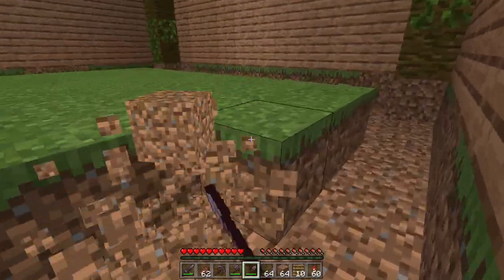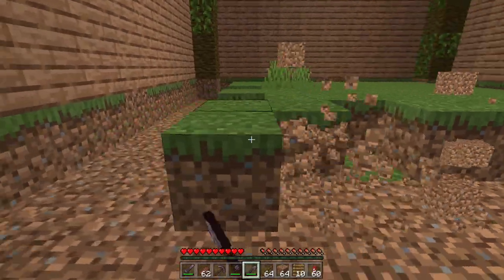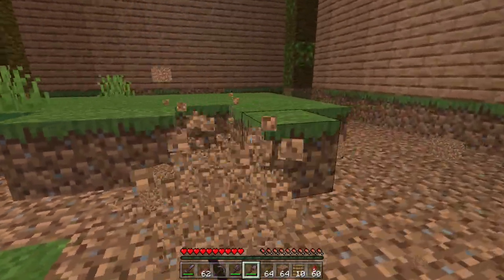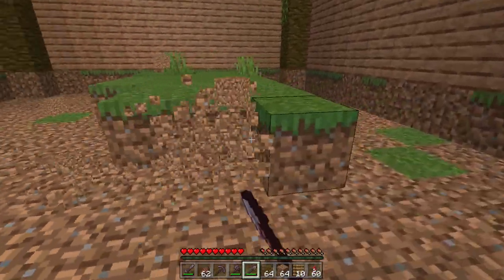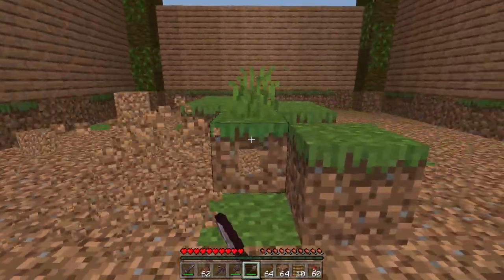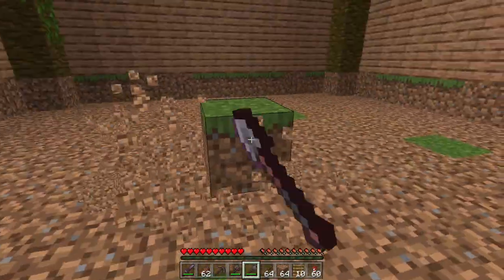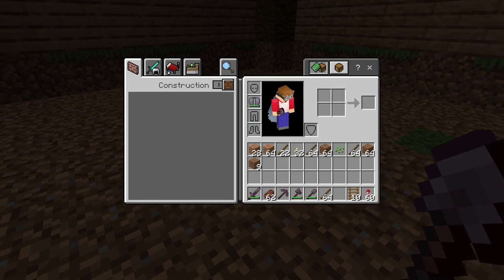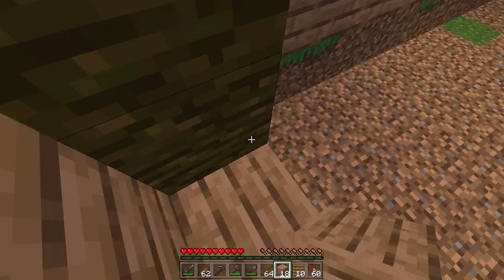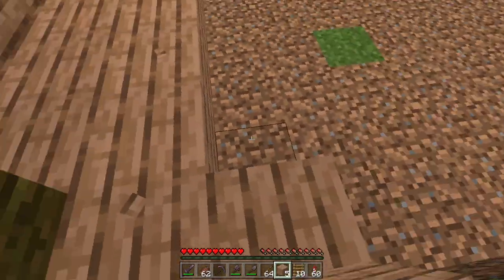Let's remove all of this, and then once we do end up removing all of the grass, we can place down the wood. And then we have one whole container done with. We do have to fill it up, but I'm just going to do that out of episode, or if we have time, next episode.